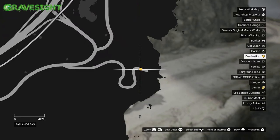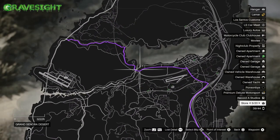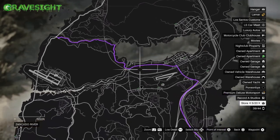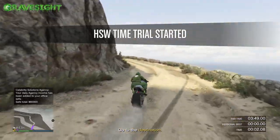We have to go all the way across the map, but don't worry because I'm going to be showing you guys the best way to get there. Usually they say you could follow the purple line or something like that, but that's not what we're going to be doing. We're going to be taking the freeway all the way there. The bike I'm using is the Hakutu Drag.